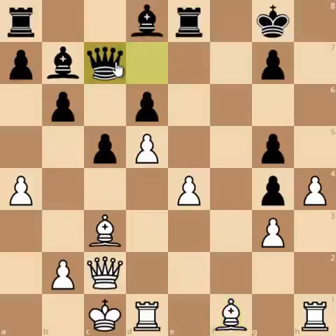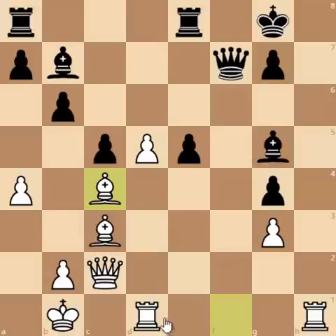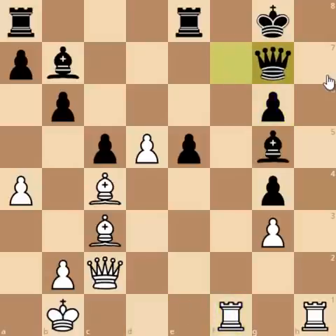Say you are playing Queen to c7, but then comes h-capture on g5, Bishop capture on g5 check, King to b1, and now say Queen to f7 — but now pawn to e5 opening up the Queen's diagonal and Queen to h7 is really deadly. So say e5 and now pawn captures on e5, then first Bishop to c4 — because now you can play Rook to f1 followed by just Queen to h7 which is just checkmate.